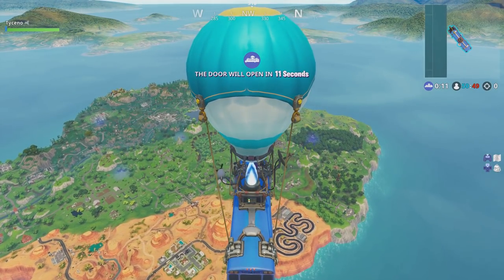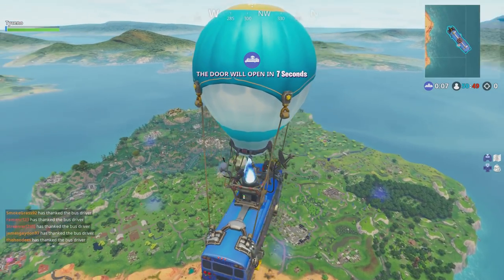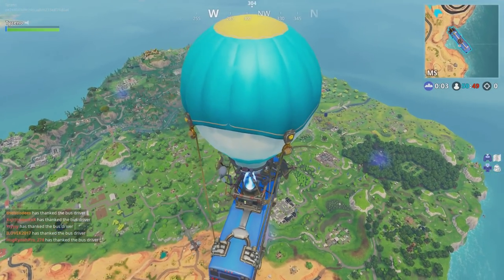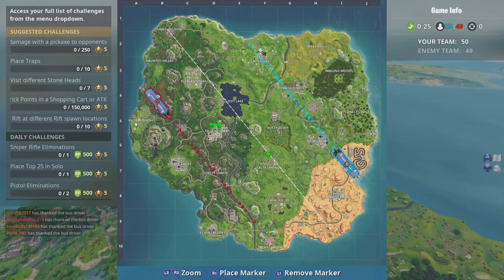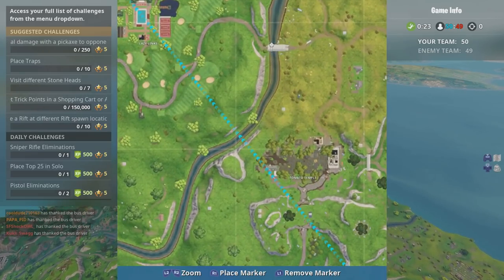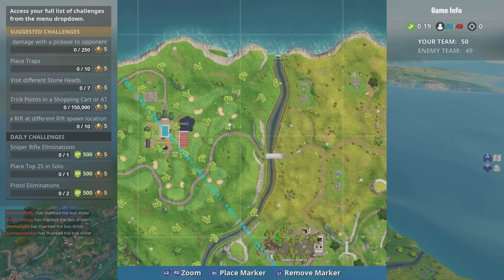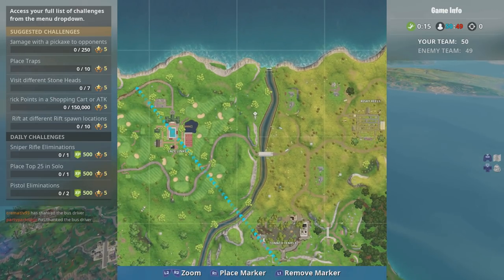It sounds pretty tricky but it's actually not too hard. If you think of 'ninth green' as a golf term, you'll know that is Lazy Links. The covered bridge is just next to Lazy Links right here. The waterfall is up at the top right there, and the ninth green is just over to the left. So we're looking in between all three of those things.